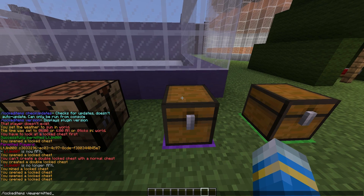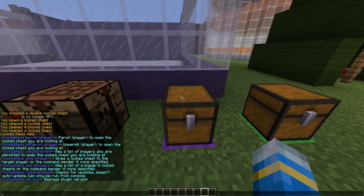There are a few commands. If we do /lockeditems, we will see all of the commands. We can look at the version, check for updates, and we can actually permit a player.